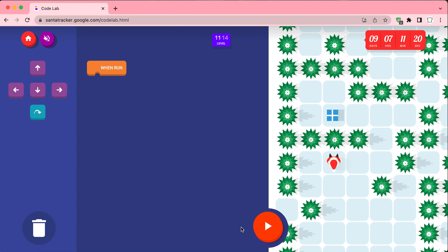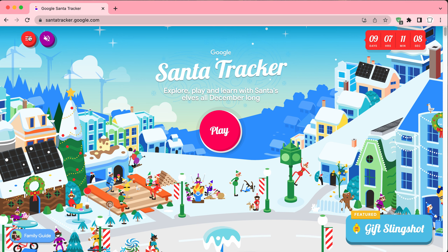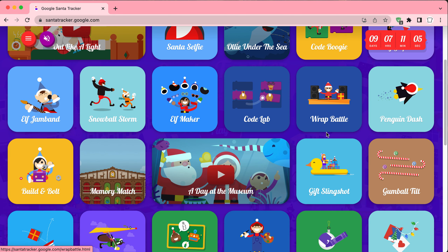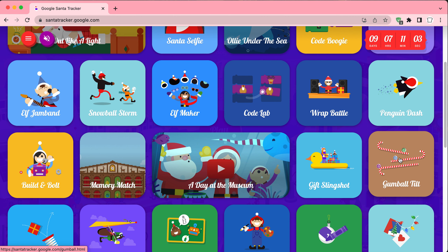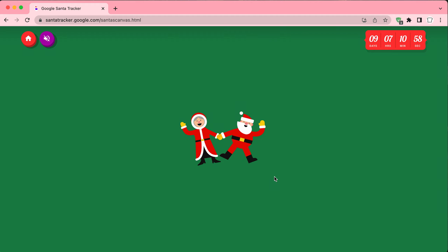Next challenge! Alright, well I think we'll finish up at level 10. Maybe we'll come back to this later, but yeah that was the coding one — pretty easy, I expected a little bit more. Let's try Santa's Canvas. Remember guys, it is only nine days till Christmas so we're gonna be running through all these games.